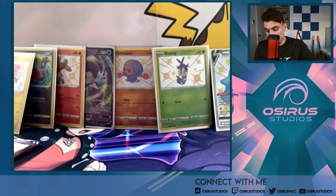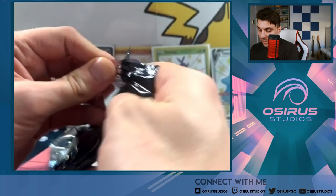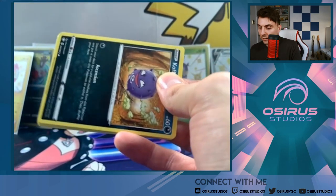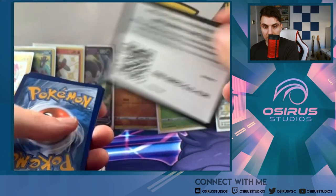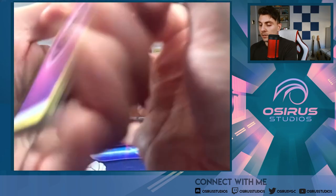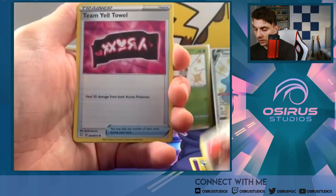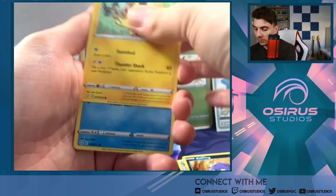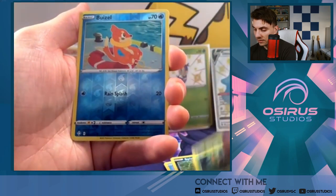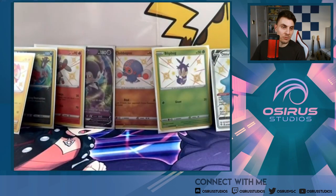Down to our last pack, friends. I do love and really enjoy opening Shining Fates, but we are down to our last pack for today. Going to get some last pack magic with this Corviknight pack. Luxio, Gym Trainer, Team Yell Grunt, Koffing, Morpeko, Spinarak, Rowlet, Reverse Holo, Roserade, and a Volcanion. What a sad way to end the video — unfortunately, nothing big in that last pack.